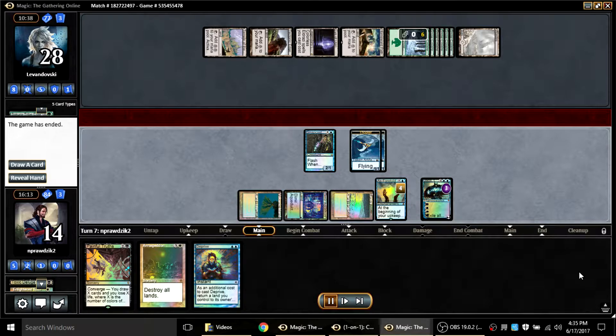Because of Winter Orb, he untapped my Dimir Aqueducts and then could cast Armageddon, but he won't be able to cast Deprive. He could cast it off As Foretold, or cast Painful Truths for zero, cast Jace, tuck away the Armageddon with Jace, then spend two mana — have Breya and my Winter Orb sacrifice to deal three to me, redirect that damage to Jace, kill Jace, and tuck my Armageddon. That would have been his best play right then.